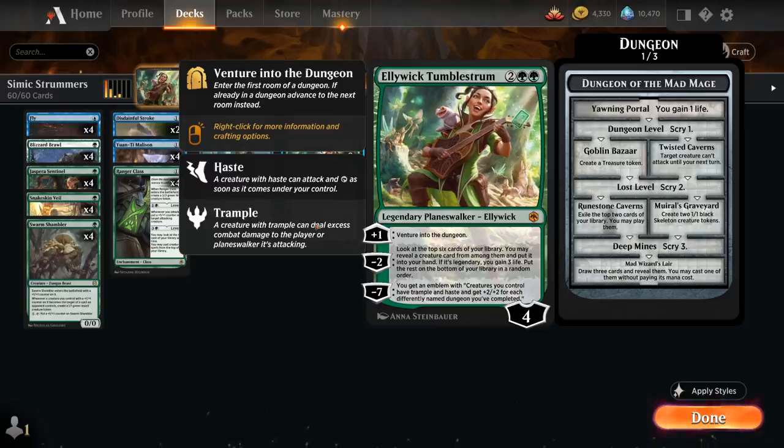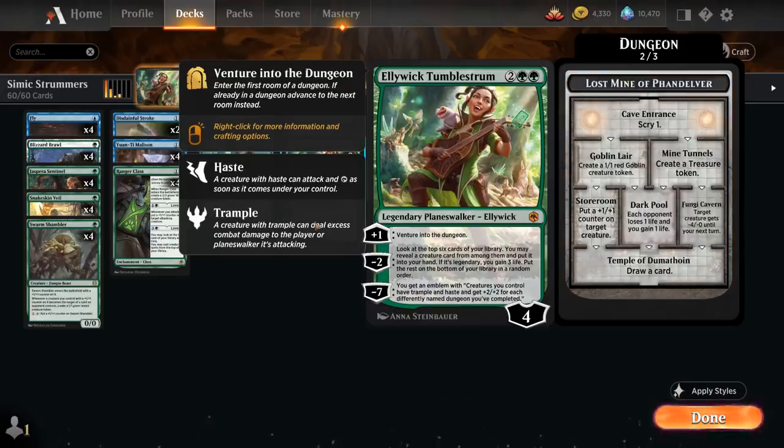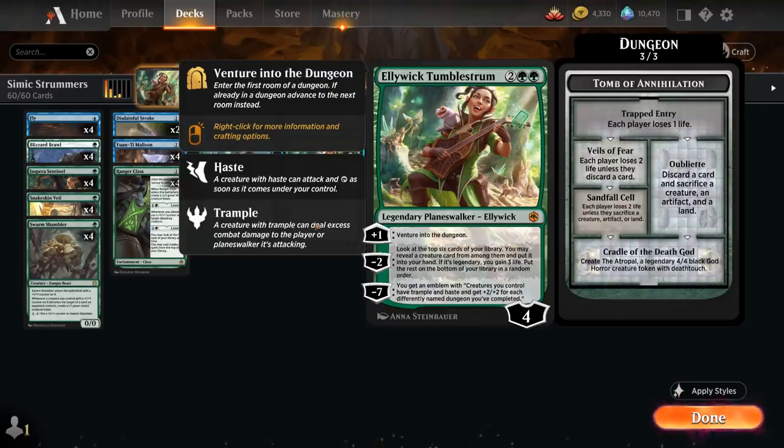The four-mana Planeswalker from Forgotten Realms starts out at 4 loyalty. The plus one lets us venture into the dungeon, so if we haven't chosen one of the three dungeons yet, we get to start out in the room at the very top and trigger its ability, and then as we keep venturing we can move down the dungeon until we complete it, and keep triggering the abilities of the rooms we pass through. Then the minus two lets us look at the top six cards of our library, reveal a creature to put into our hand, and if it's legendary we also gain three life.